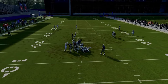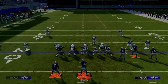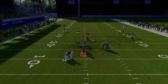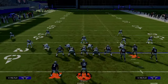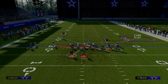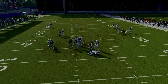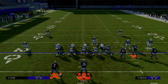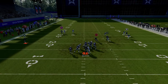Even if you don't get the A-gap pressure and you get the edge pressure instead, the edge pressure still does a very good job of ensuring you get some level of pressure. You're essentially getting the same edge pressure you would from a DB Fire 2, but with the added threat of an A-gap disengaged blitz up the middle.